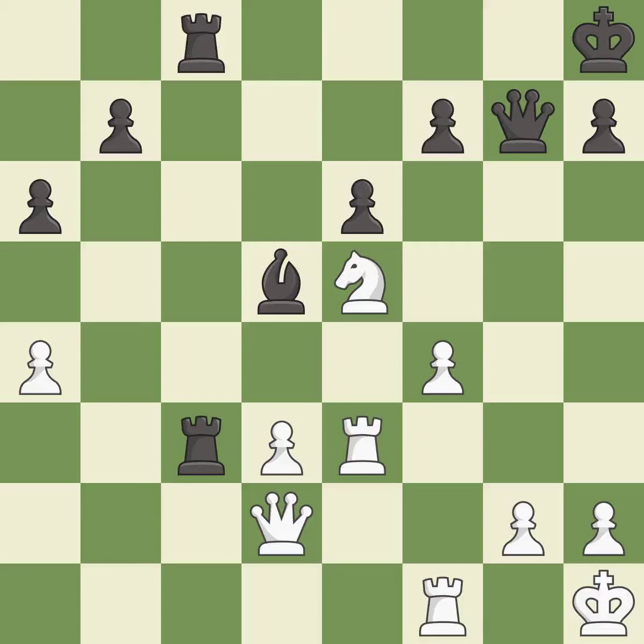This threatens to win a queen. This prevents the opponent from being able to win a queen. This wins a tempo by threatening a queen and forcing it to move away. This is the only good move — it is a great move. This places a rook on the 7th rank, activating the rook and restricting the opponent's king. This is the only move that works — it is a great move.